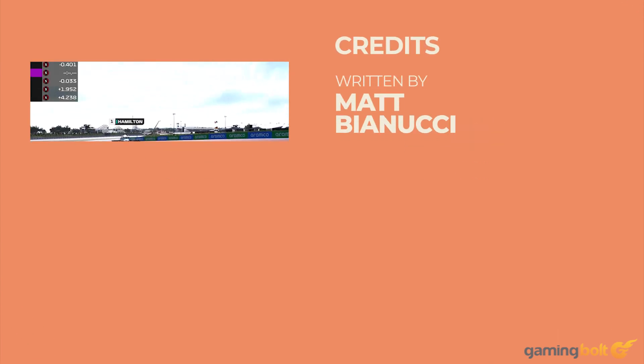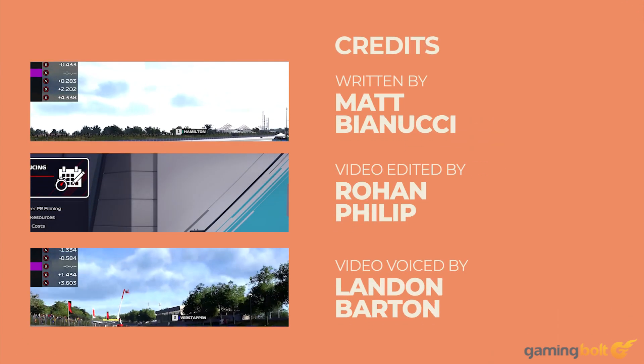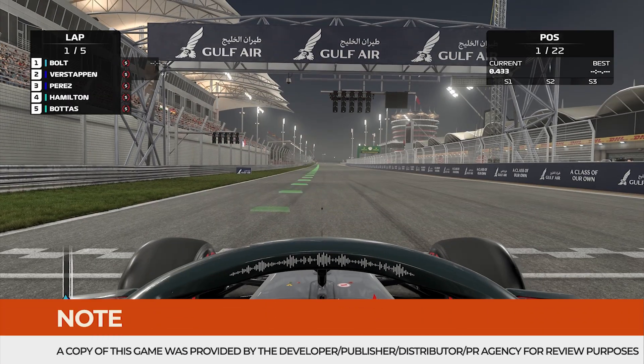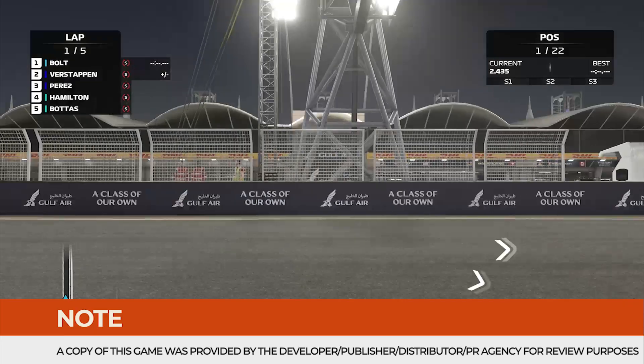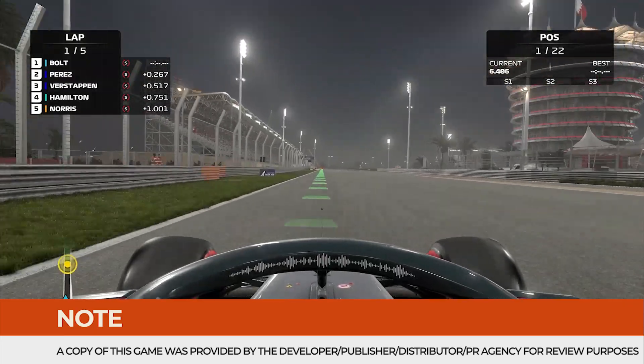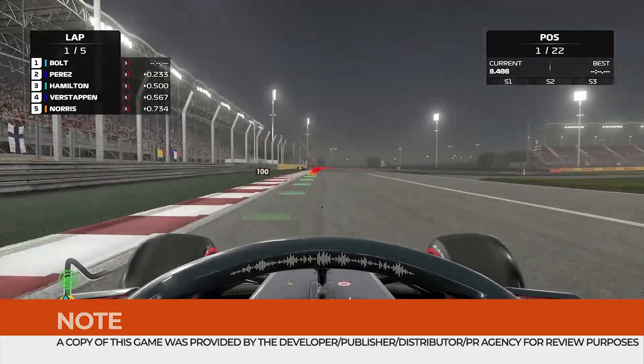Formula One is a high-class sport, with brands like Ferrari and Mercedes-Benz headlining globetrotting Grand Prix, and stars like Lewis Hamilton and Max Verstappen often reigning supreme. Codemasters' F1 games have translated that appeal, and are as high-class as sports games get.